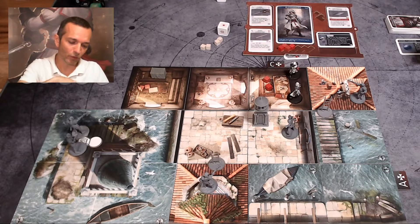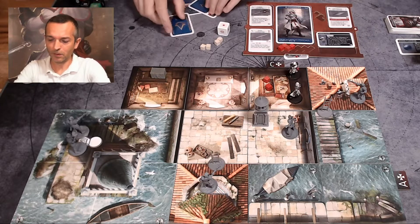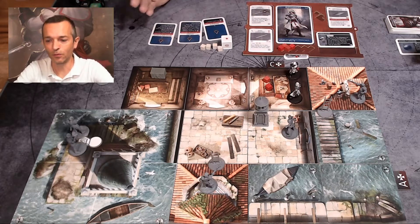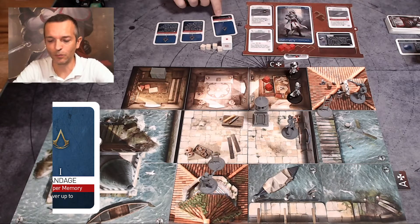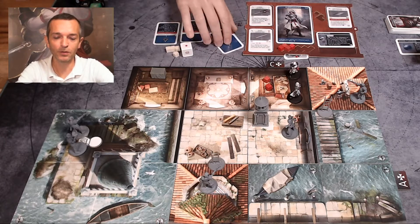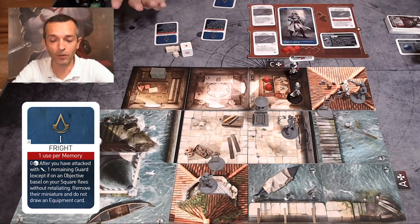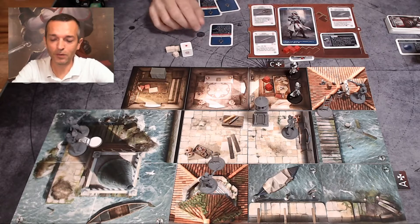Along with the special ability increase, we get to choose skills which will add on with every level. In this example, we have three and I have to choose one — the others will be discarded for the rest of the campaign, so it's an important choice. The first is Bandage, which allows me to regain three life points. Every skill card is single use in every memory. The second is Frighten — after an attack, I can designate a guard from the square and he'll run away or disappear from the playing field. But I'd rather choose the last card called Human Shield.